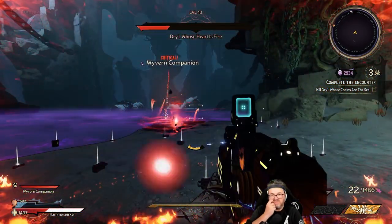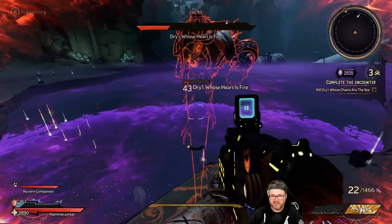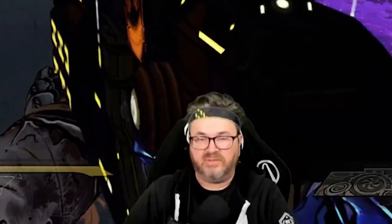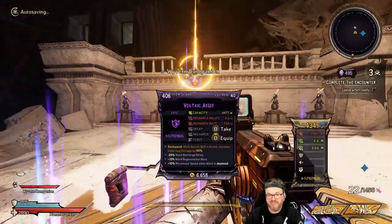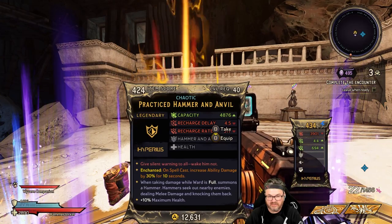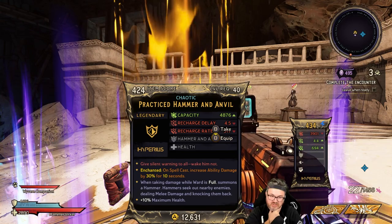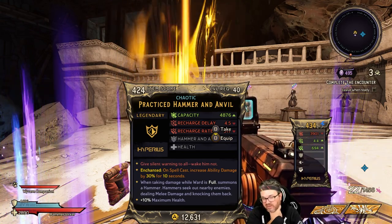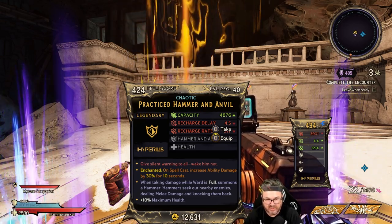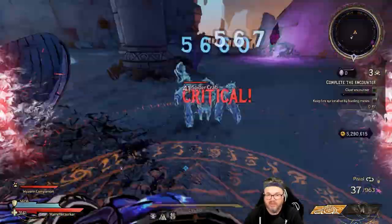Wyvern, you're doing so good — look, he's basically dead now thanks to Wyvern! This item does melee damage when taking damage while ward is full — it summons a hammer that seeks out nearby enemies, deals melee damage, and knocks them back. I've never actually tried it — let's put it on, yeah, let's trial it. Level 18, let's go baby!